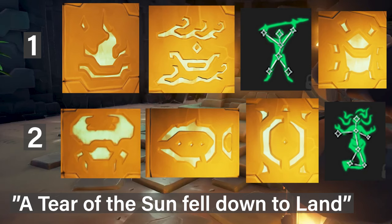If your story starts with 'A Tear of the Sun Fell Down to Land,' then part one of your puzzle is: fire, boat, great warrior, scarab — then press the button. The second part of your puzzle is: crab, fish, turtle, mermaid.